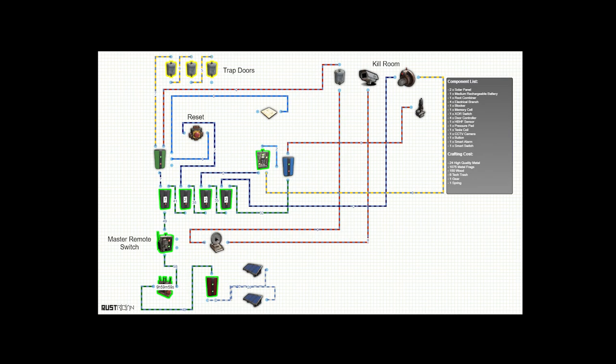Out of the top of the blocker comes our kill piece — we're going to do that last. That's the Tesla coil. The other one we need to run is the red line, which is powered when the switch gets stepped on. So we're going to do one more door controller, an alarm, and a camera.